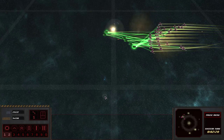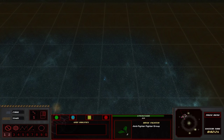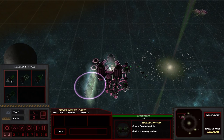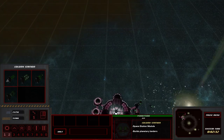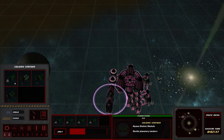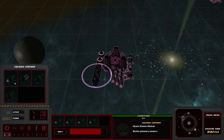Space combat is rather simple. You have to have different counter types for your units. You can have cruisers, fighters, frigates — the works. Let's go ahead and grab ourselves four mining colonies. Then we can get two atmosphere factories for each.